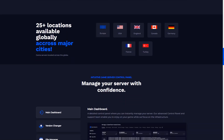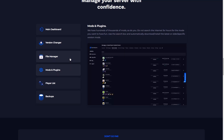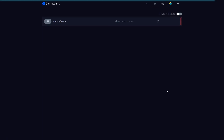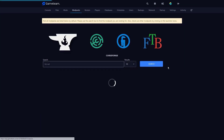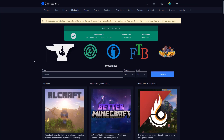I'll demonstrate the process on GameTeam, but it'll be similar whether you go with Apex, Hostinger, or any other hosting provider. First, launch your browser and head over to GameTeam.io. Create an account and a Minecraft server first, unless you already have an account — since we do, we'll just log in. Once you're in the control panel, navigate to the modpacks section in the top menu. You can install thousands of modpacks on your server using this panel with just a few clicks.